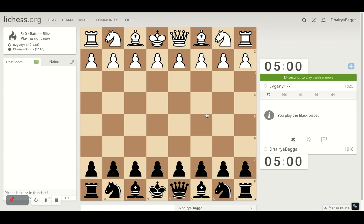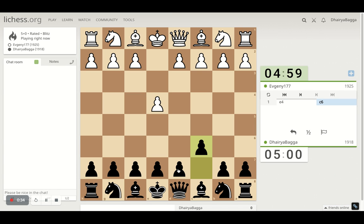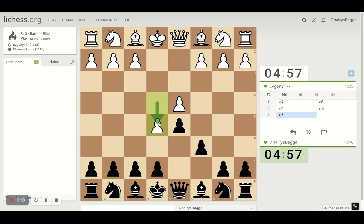Got the black pieces. I will play the Caro-Kann defense which starts with C6. D4 by the opponent, and then D5 — the main move. The opponent can advance the pawn, which becomes the advanced variation. Looks like the opponent is well versed with the opening.